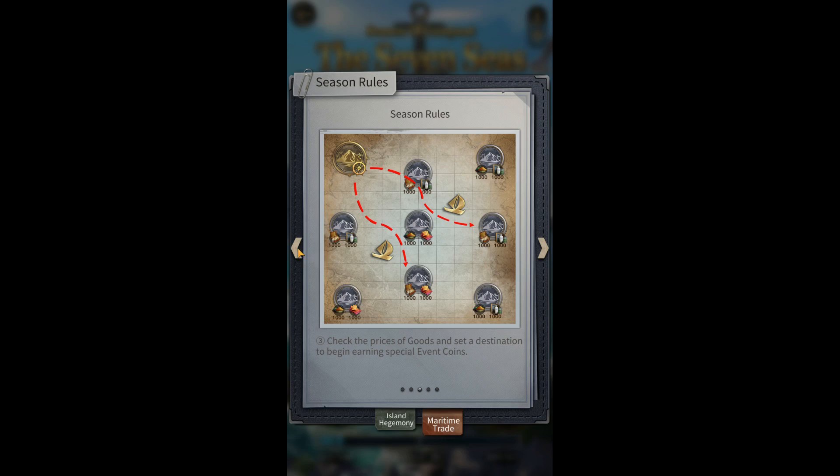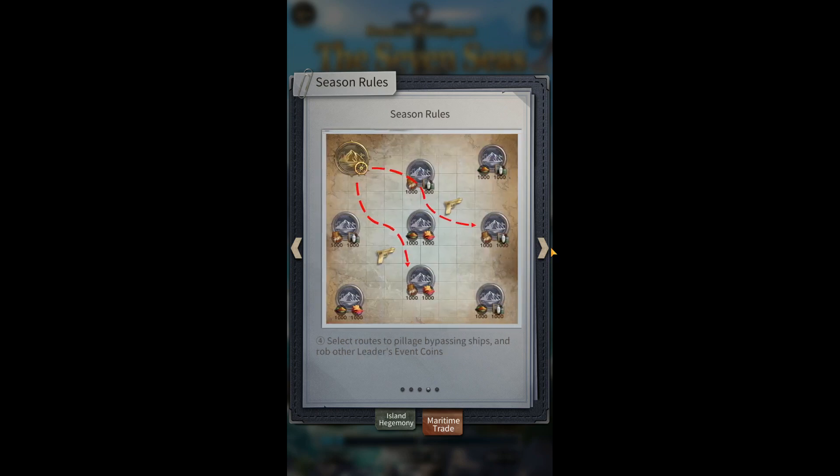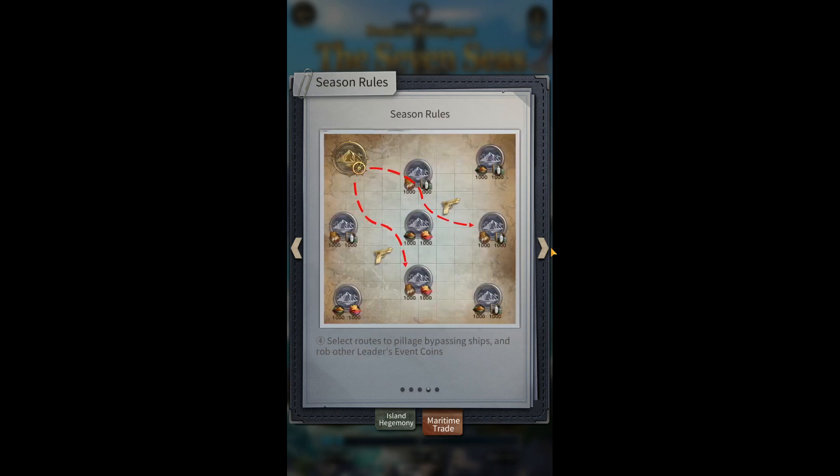Check the prices of goods and set a destination to begin earning special event coins. You can also rob other leaders' coins by selecting routes to pillage, bypassing ships of other players. These coins can be used to redeem great items at the event store.